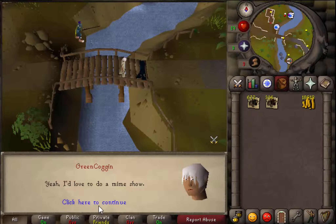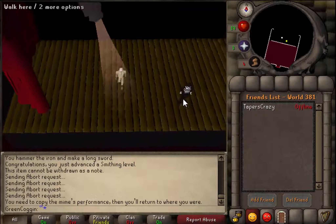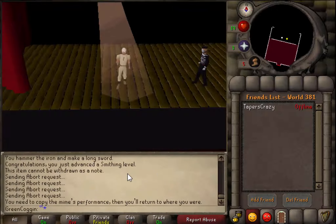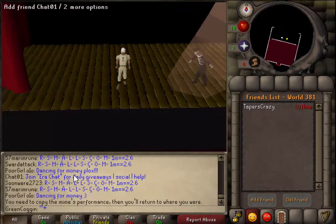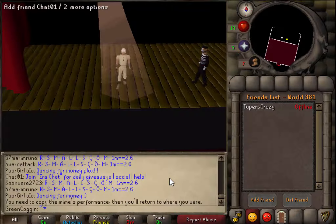It's a mime show - a random event from playing too much. You have to copy what the mime is doing. It's going to be fun. He's doing some kind of rope climb. I hate these random events but they're part of it. Someone's dancing nearby. He's doing a glass box move. These are stupid - you only get a mime costume from doing it. If you get it wrong you have to do all three again.